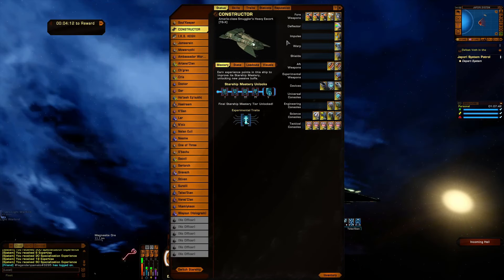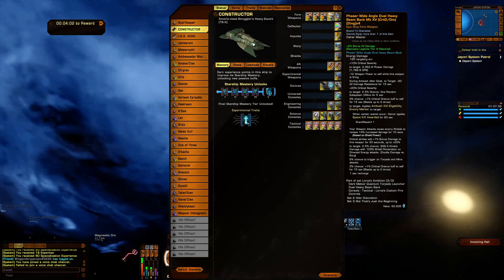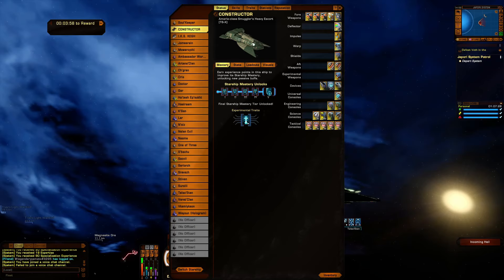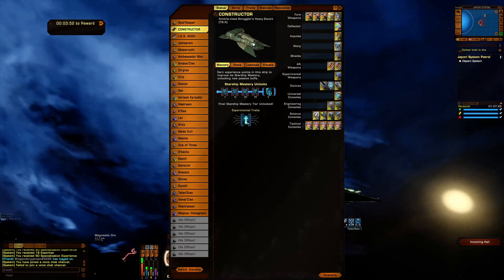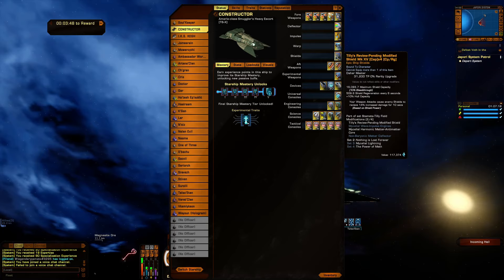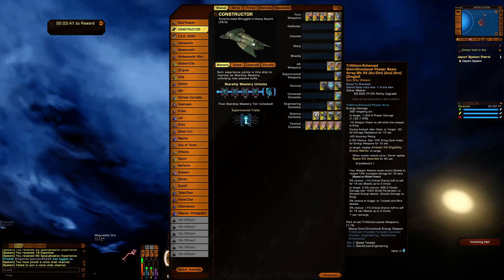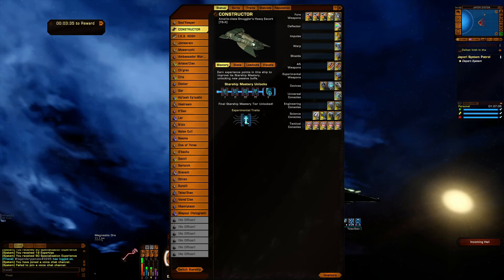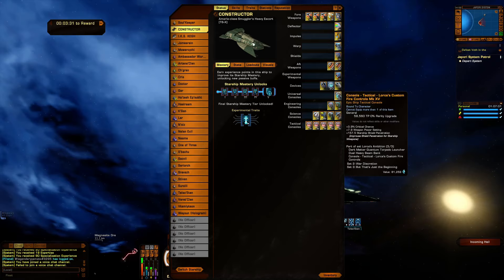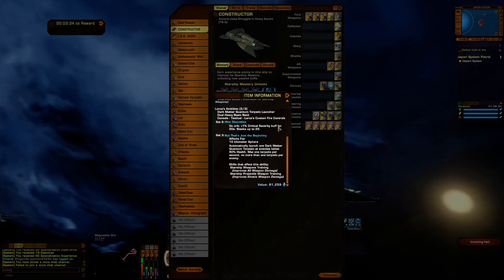As always, everything is in the description below — just click 'show more' for the links. We have three Agony Phaser Dual Beam Banks and all three pieces from Lorca's Ambition: Colony Deflector Dish, Prevailing Innovative Engines, Marcello Harmonic Warp Core, Tilly Shield, Omnidirectional Agony Phaser, and the Tri-Elium Enhanced Phaser. We also have the Silicon Wave Impeller, and the third piece — Lorca's Custom Fire Control.